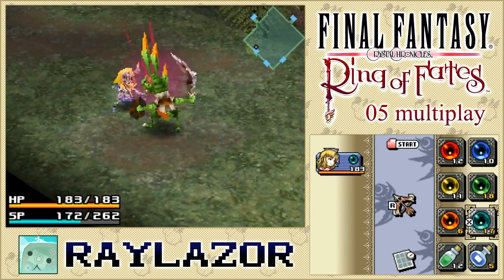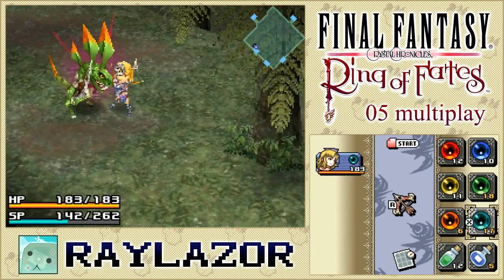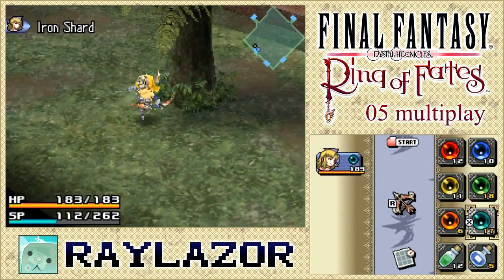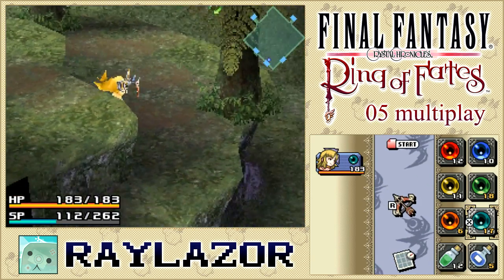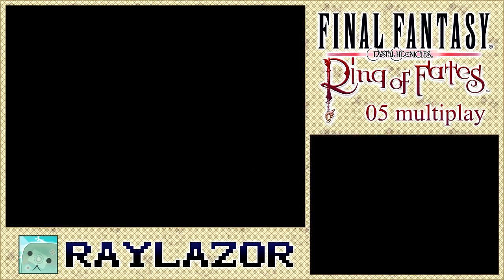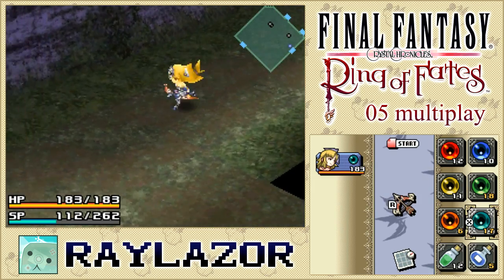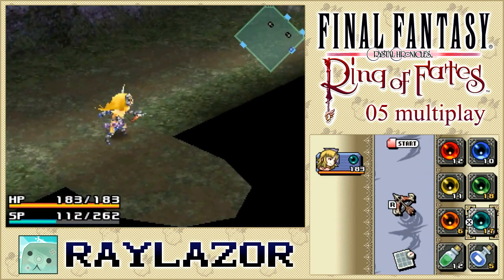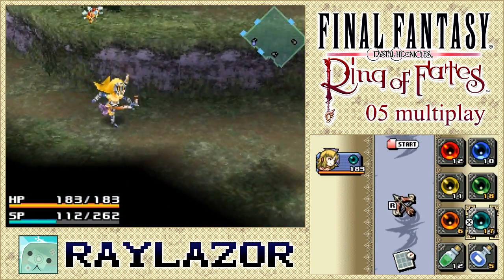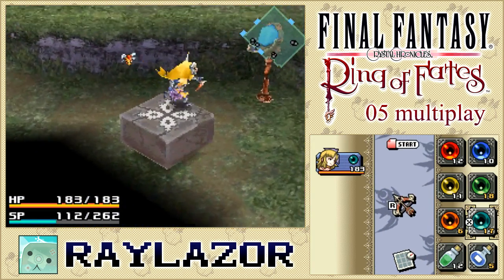On the bright side, Abyssus Forest has very straightforward objectives once you get to know it, so doing a walkthrough of it won't be the fastest thing ever but will be the cleanest way to go through. If you're playing as a different class from a Selkie, I would highly encourage fast-forwarding to the speed run part, which will probably be about 10–15 minutes from now.